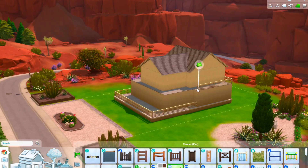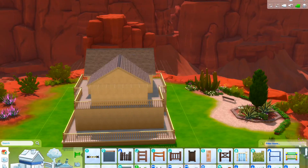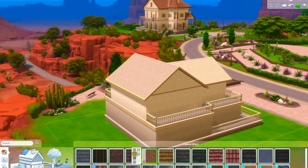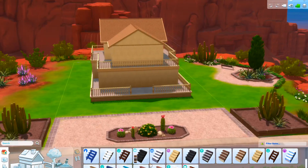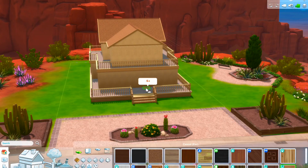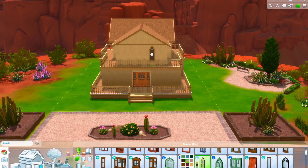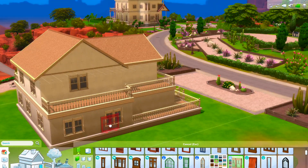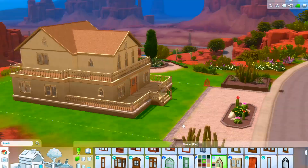I don't build a lot in this world mainly because the lighting is horrible - it just turns everything like a yellowy color, which is annoying if you want to do a white build. So I ended up doing like an orangey kind of build for this one, for the reason that it makes everything really orange, and so I just kind of went based on that.